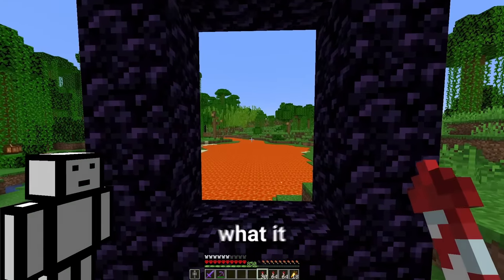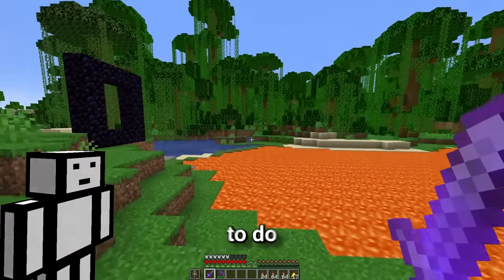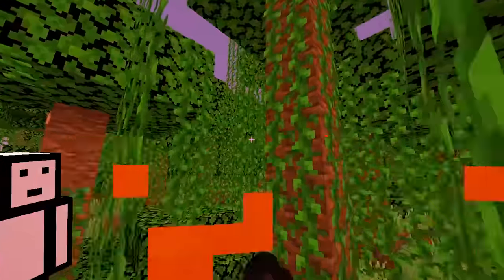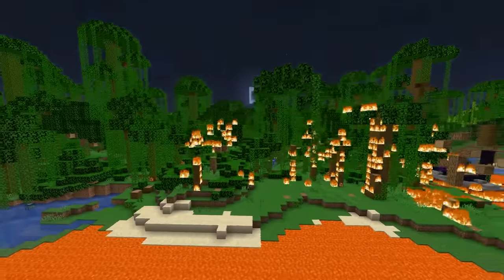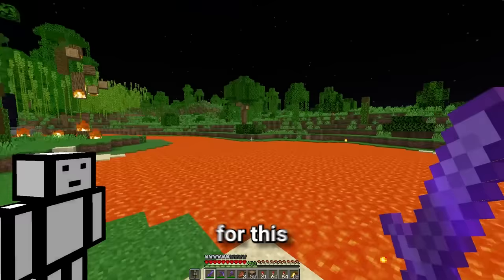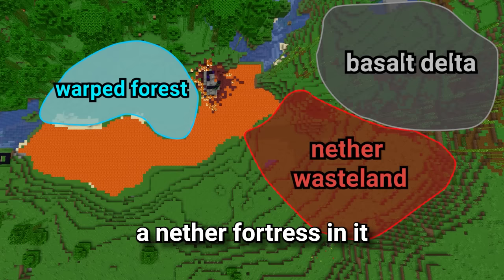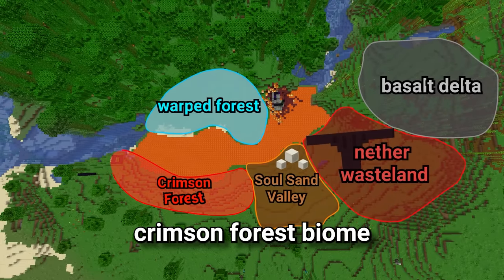Transforming all this land. The first thing we need to do is get rid of all these trees, because I don't think there's any jungle trees in the nether. I think there's a faster way of doing this - let's burn everything. I guess whilst everything's burning, let's plan out the areas. To the left of the portal we'll have the warped forest, then at the back the basalt delta biome, then the nether wasteland with maybe a nether fortress, then the soul sand valley, and finally a small crimson forest biome just to the right of the portal.